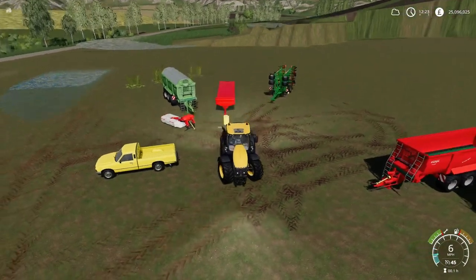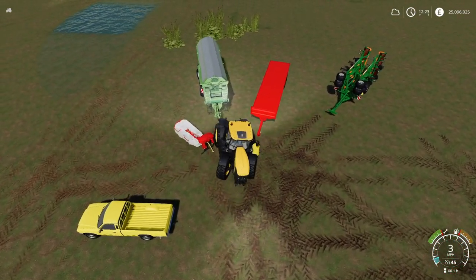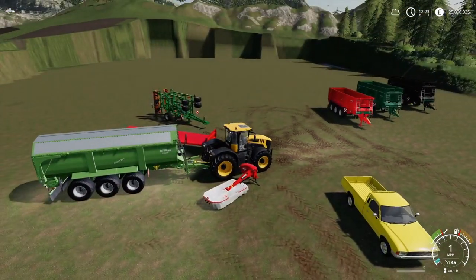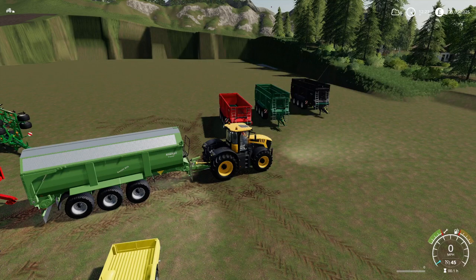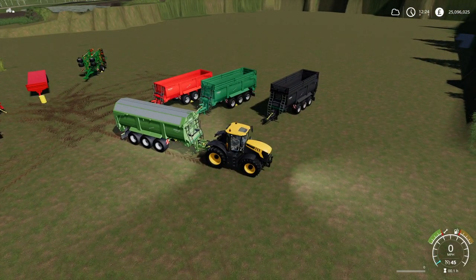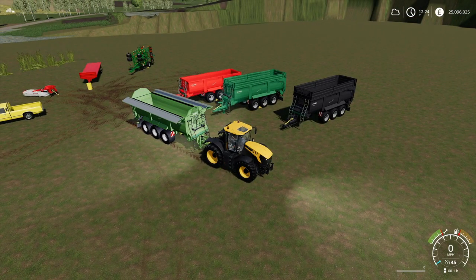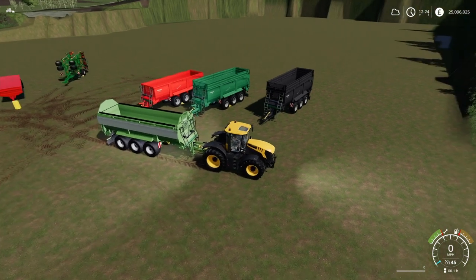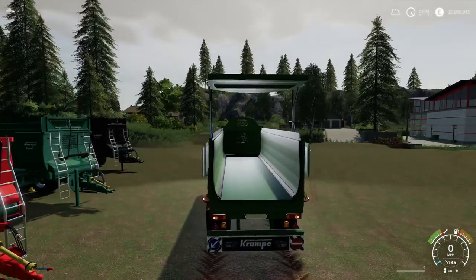Then we're moving on to the Cramp Bandit trailer. The Cramp Bandits did have a £46,500 version that wasn't in the game. These ones have quite a few different options. It's minus 22 slots for the Bandit 800. There are four different colour options for these trailers, and they cost £69,000 or you can lease for £3,519. This one's got the covers on it. The loading comes out the back — no grain door, just straight out the back.